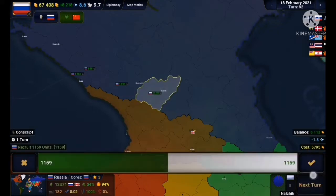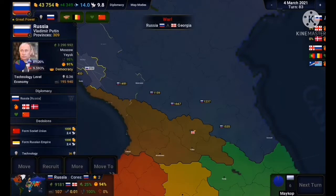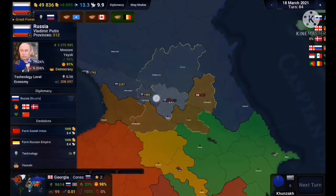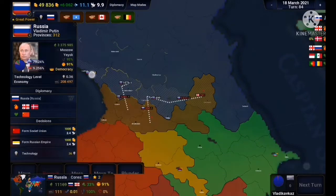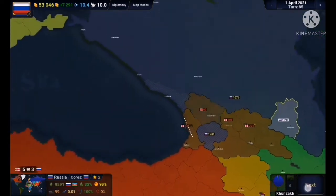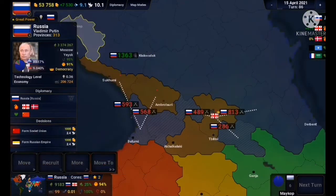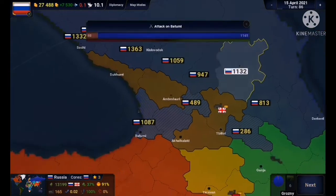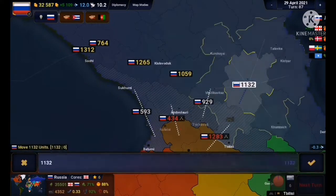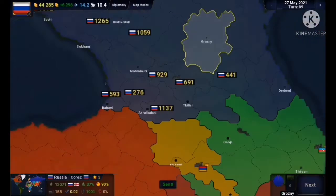Next I decide to invade the Caucasus — just have to take out the small states of Georgia, Armenia, and Azerbaijan. The invasion of Georgia goes relatively well. They do advance on my territory and take one province, but I retake it. They counterattack too, so this time it isn't as clean cut. I start raising an entire army just to make sure they don't do anything. At that point they run out of people, completing the conquest of Georgia.